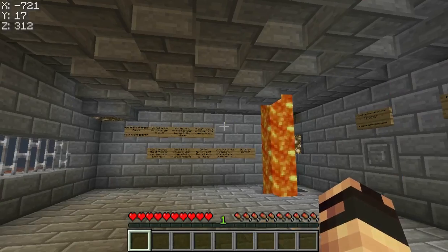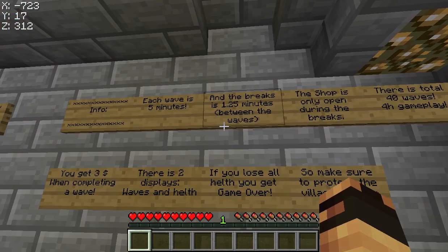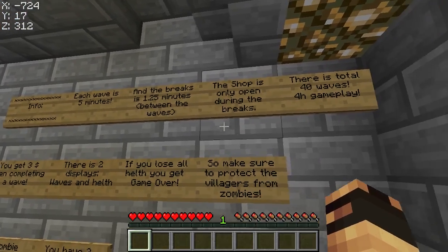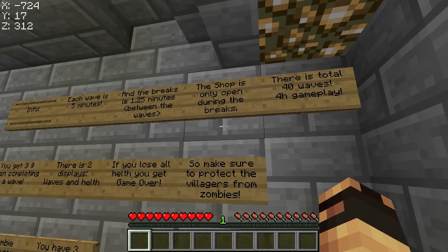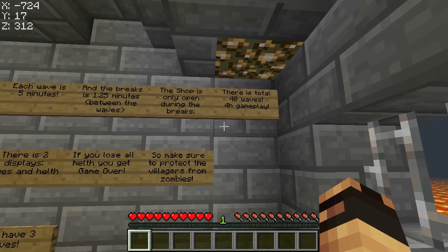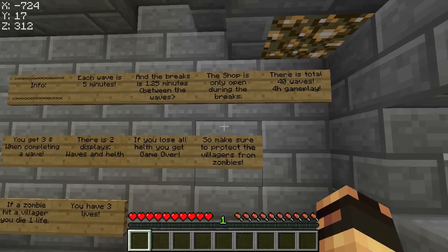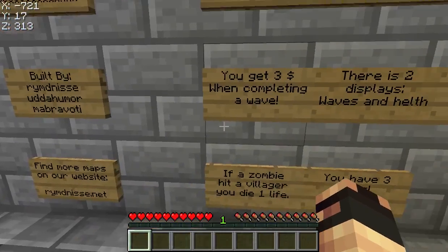Let's start with the info. Each wave is 5 minutes and the breaks are 1 minute 25 seconds between the waves. The shop is only open during the breaks. There are 40 waves total for gameplay, and you get 3 dollars every wave.